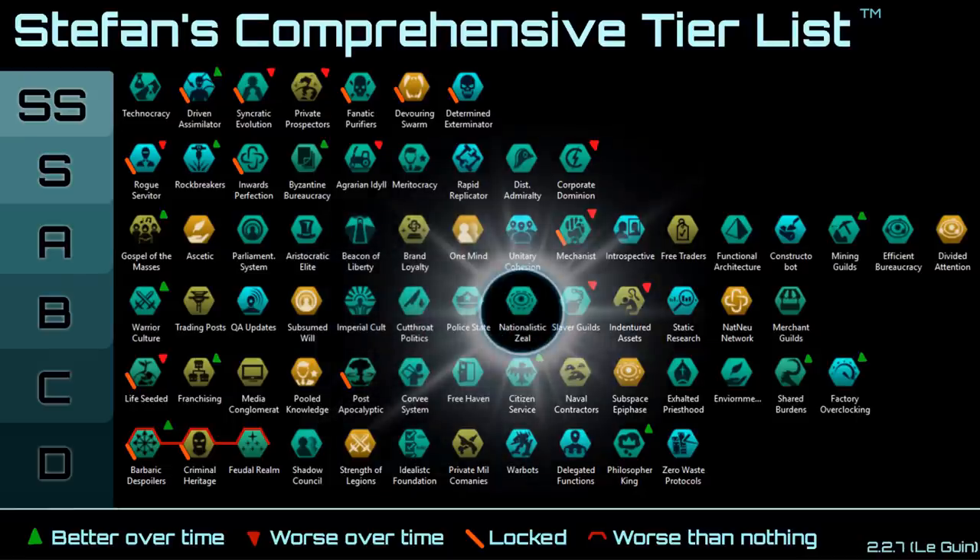Next up we have Nationalistic Zeal. It's certainly good if you're playing as a rush empire — it allows you to claim a lot more systems with a minus 10% to claim influence cost, and it also allows you to accumulate war weariness a lot slower.